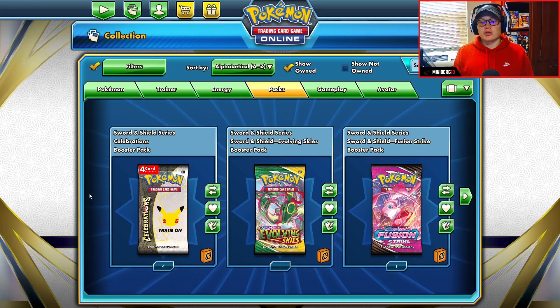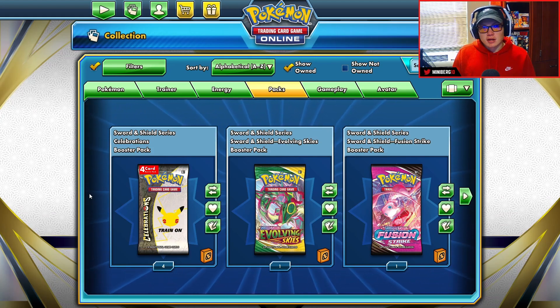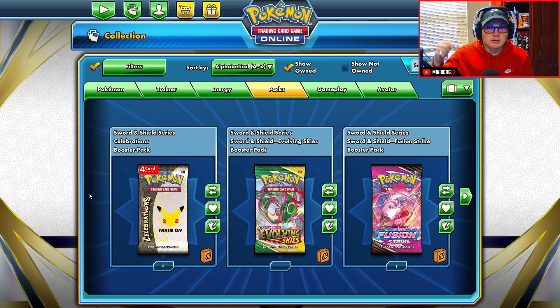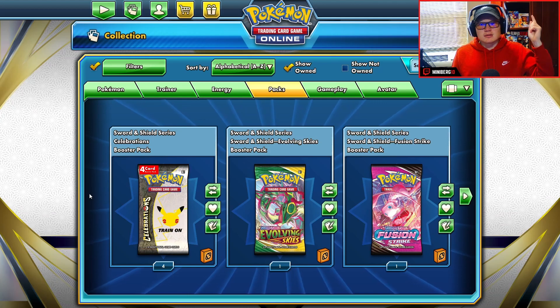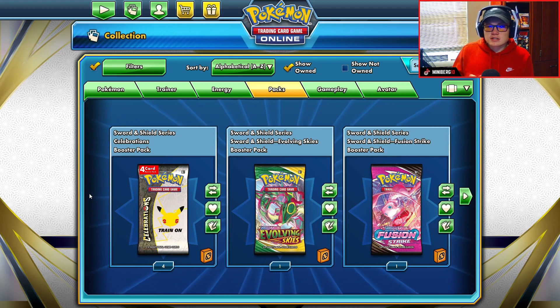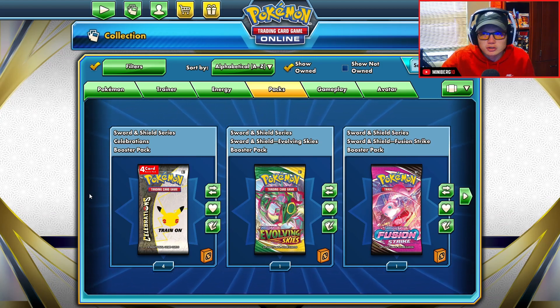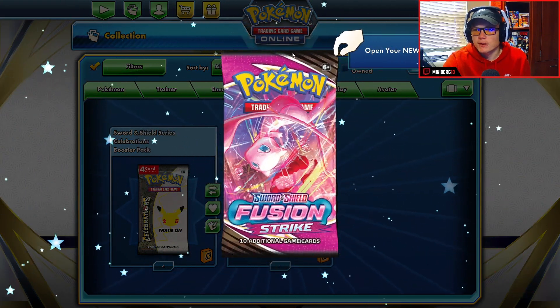Welcome back to another Pokémon TCG Online pack opening. The pack art you can see right now in the TCG Online game is from the Charizard Lance's Charizard V Premium Box — if you haven't checked that video out, there'll be a link in the description below. We have six packs today: four Celebration booster packs, one Evolving Skies pack, and one Fusion Strike pack. Let's just get straight into it, starting with Fusion Strike.